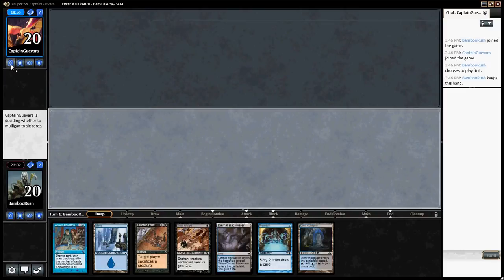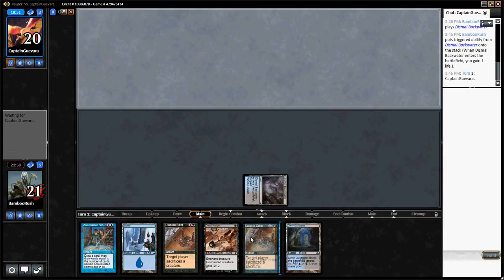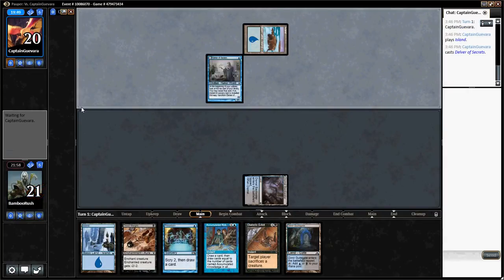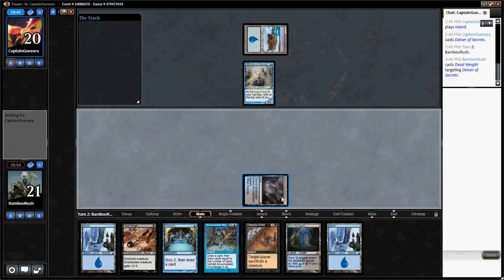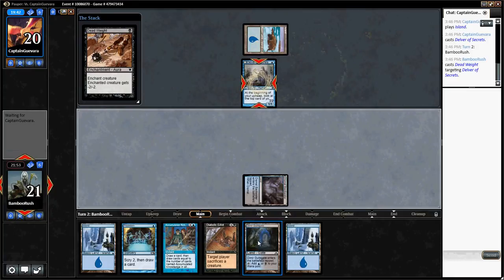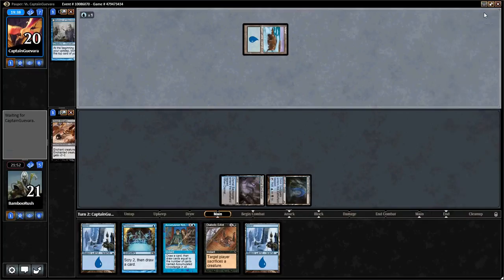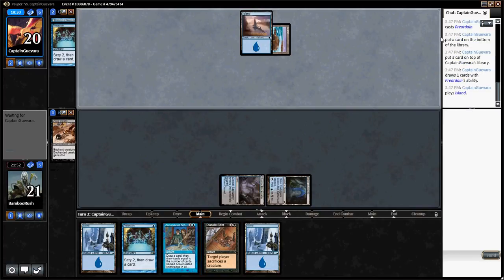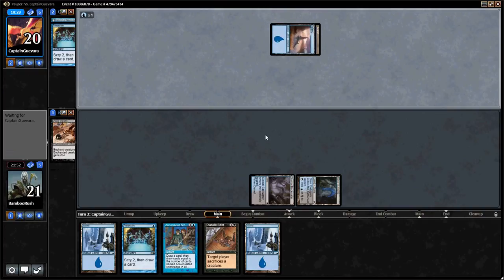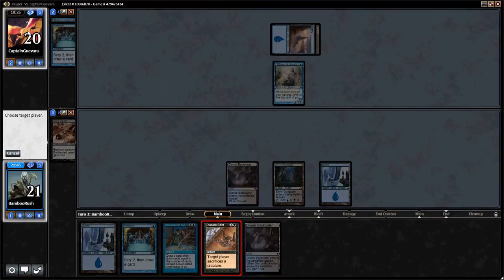This is a strong hand — no mulligan from him. Delver tends to mulligan a little more often than we're seeing from the opponent. You really want 1-mana answers to Delver because look how frequently they have that turn 1 Delver — it can snowball the game and careen out of control. If he's just Preordaining, that's fine. But if he plays another Delver, definitely Edict. He does have another Delver, so we will Edict.